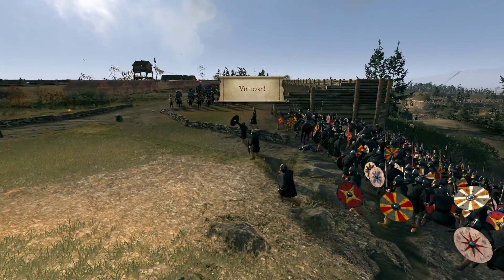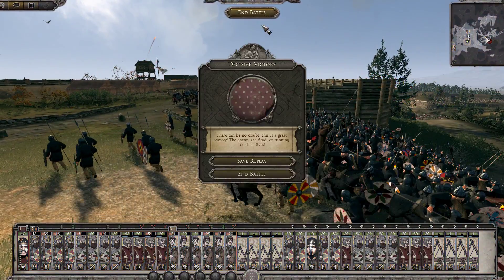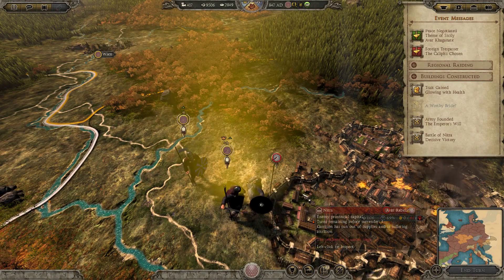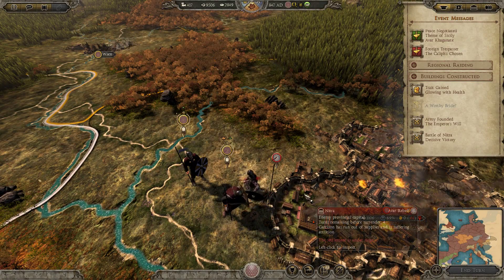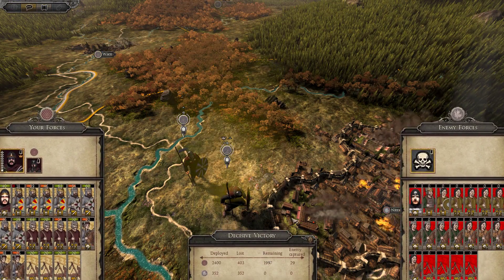There it is. Let's go ahead and end this battle. 403 losses — more than I would have liked, but they lost 337, almost their entire force. They had a decent sized army, but it was weak. Now that my units are so strong, the rebels are getting steamrolled.